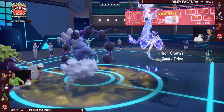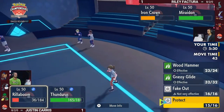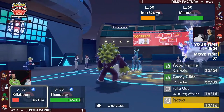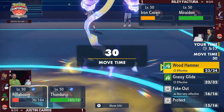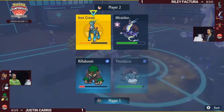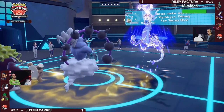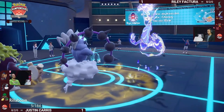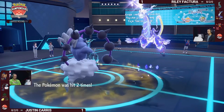That might be a big deal if Zamazenta comes back in — it was pretty low on HP. Even at minus-two special attack, Iron Crown might still KO it thanks to the Speed Boost, acting before Zamazenta. Rillaboom is still at low HP, but Electric Terrain means Grassy Glide is no longer a priority move. You'll have to switch it out if you want terrain control back. Eerie Impulse again lowers Miraidon's attack — but the important thing is just trying to get the knockout. Because Iron Crown has the speed boost, Rillaboom gets knocked out before it can go for Wood Hammer.